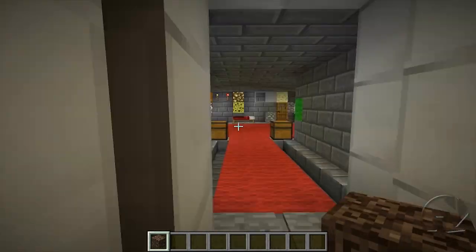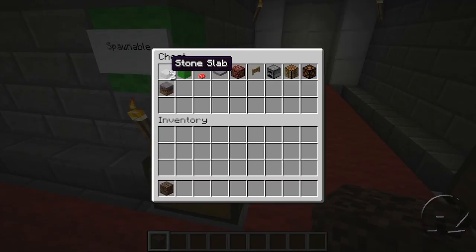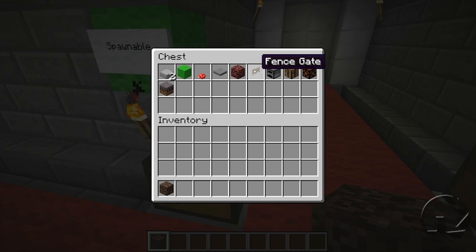Whatever the case, as far as we're concerned Soul Sand will go into our spawnable box, along with half slabs or double half slabs, wool, mushrooms, pressure plates, nether rack, fence gates, furnaces, crafting tables, redstone lamps and mycelium.